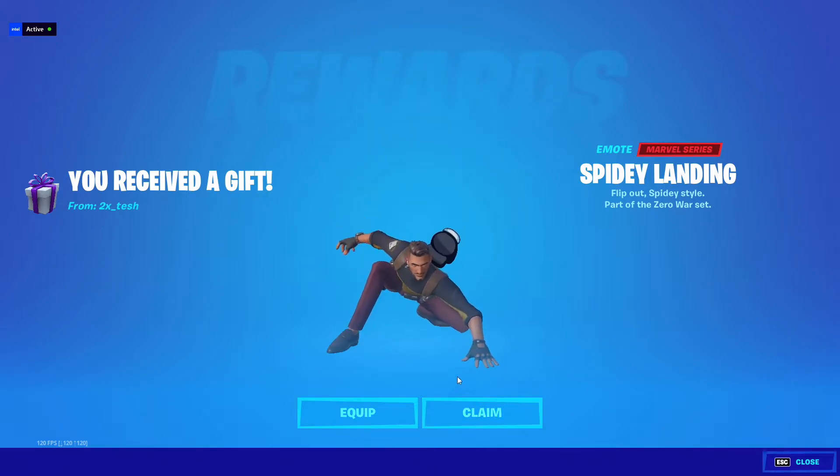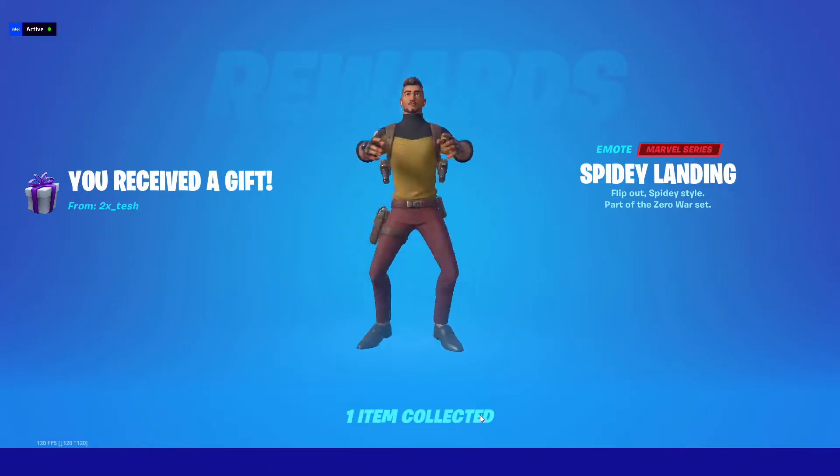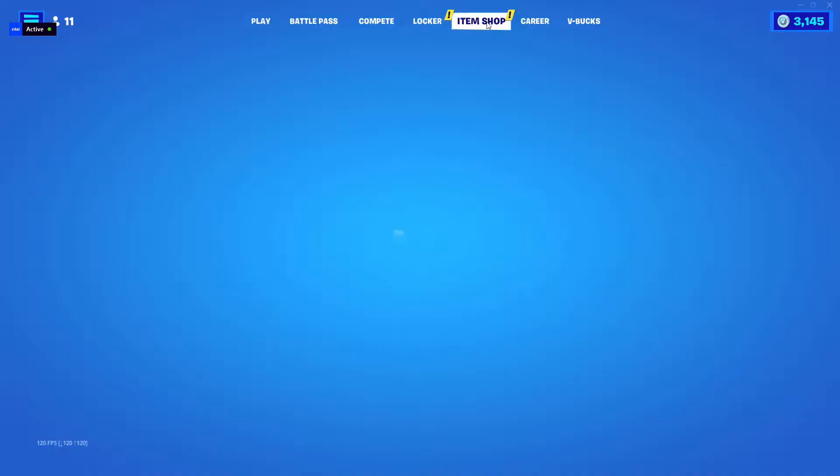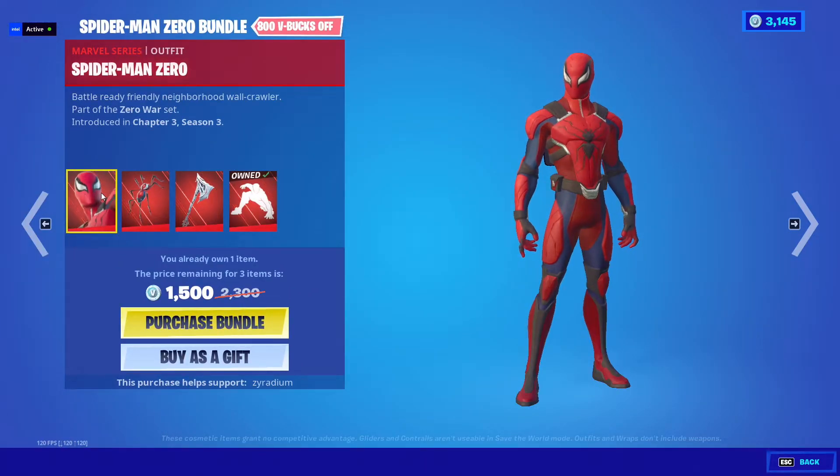We got Spidey landing. The new Spider-Man just came out — Spider-Man Zero. Battle ready friendly neighborhood wall crawler, part of the Zero War set. Introduced in Chapter 3, Season 3. So we got the new Spider-Man Zero.